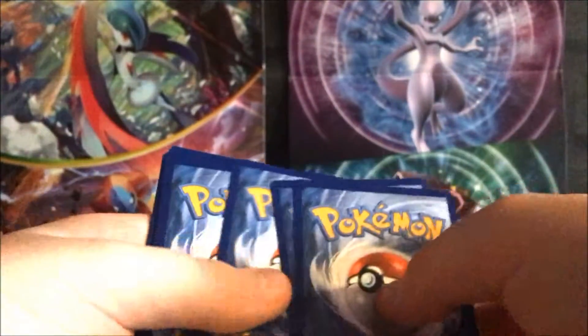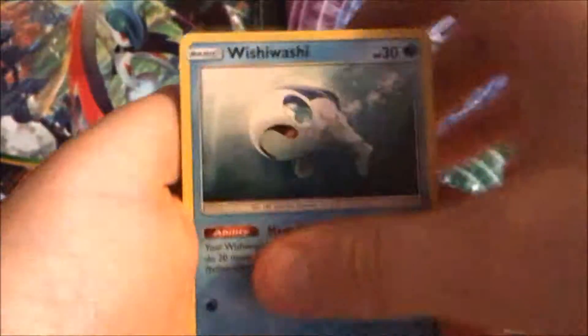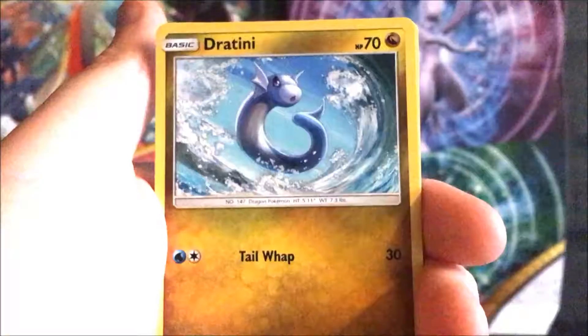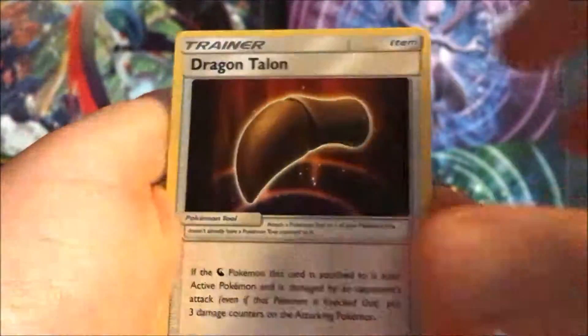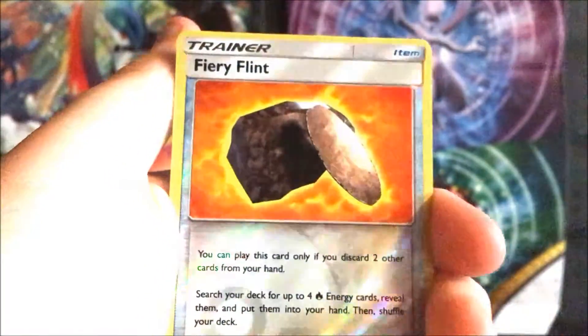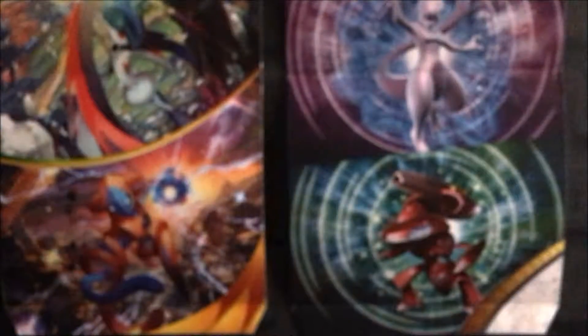Okay, pack five. Wishiwashi, Totodile again - very nice - Bagon, Horsea, Caterpie, Darkness Energy, Heatmor, Cyndaquil, Dragon Talon, reverse Fiery Flint, and a Blaziken holo! We pulled this way in the last video but still an incredible pull. That was amazing. So we're just going to go through the recap now.